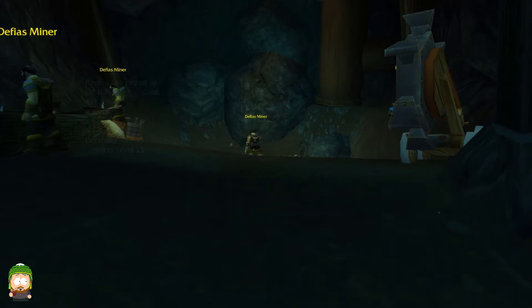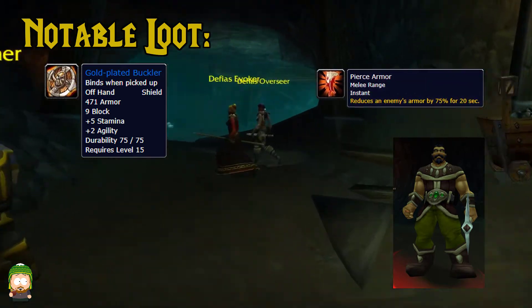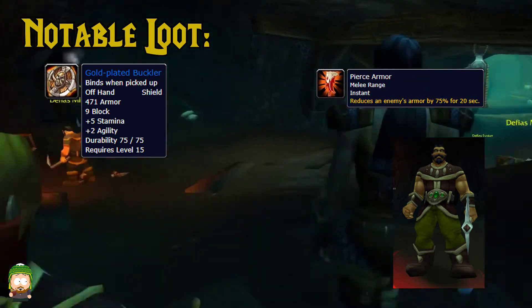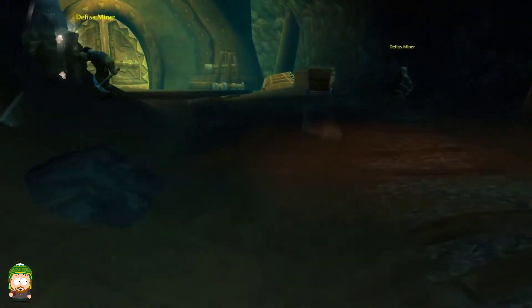The rare spawn is Minor Johnson. This boss only has one ability, Pierce Armor, which reduces the armor of the target by 75% for 20 seconds. It's a pretty straightforward tank and spank fight.